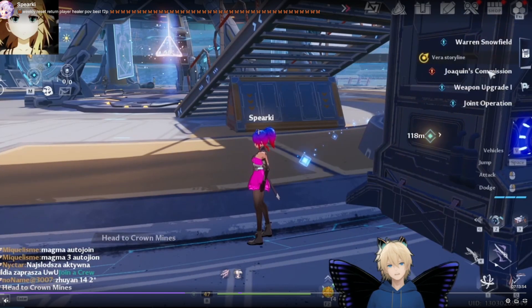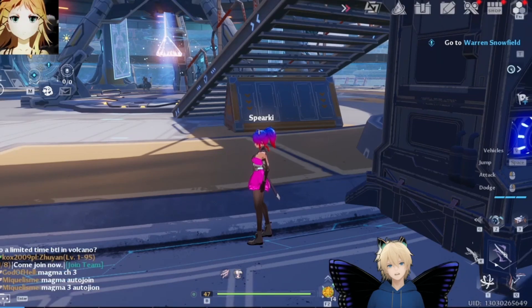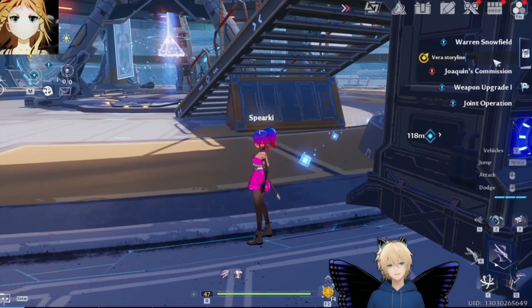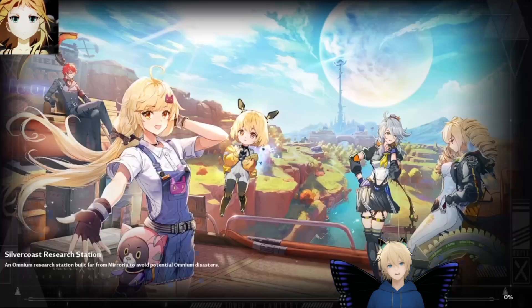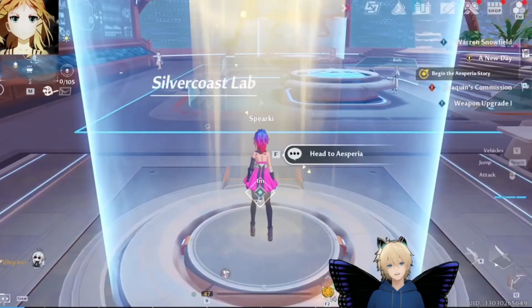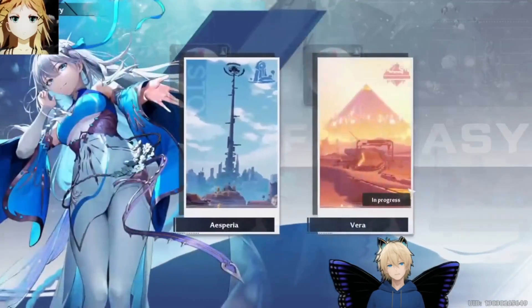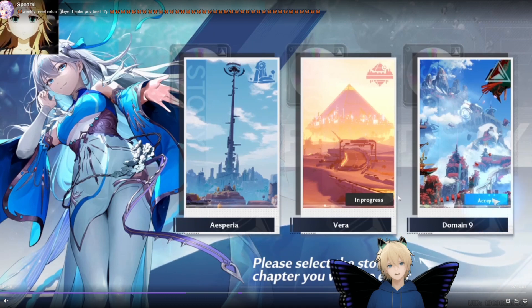I click my quest log right here to try and make it appear. You have to click on the Vera storyline quest, TP to it — whatever quest you're on in Vera — and just stand still where it TPs you. Then open the terminal, go to story, and now the overlay appears. The overlay will only appear if you TP to the spot where your story quest is. Then you go to story and the accept button on Domain 9 is now visible.